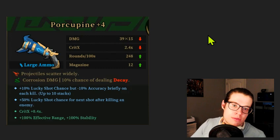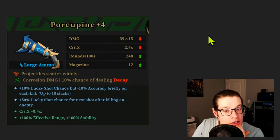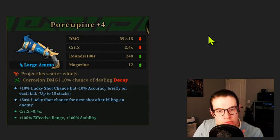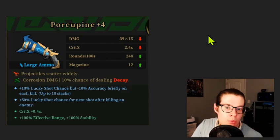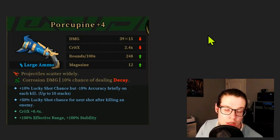First up we have a Porcupine plus four. It has the lucky shot but accuracy decrease inscription — not as bad on porcupine since its initial shot is a single pellet. There's also a crit X increase, which is quite good on these low crit X weapons. We've got effective range and stability, which is okay. The biggest problem is that what we're really looking to do with Porcupine is apply elemental effects, so a bunch of damage inscriptions won't matter very much because this thing isn't going to do a huge amount of damage. Overall this is pretty weak.